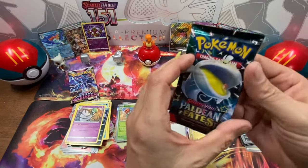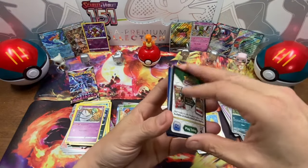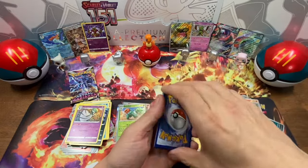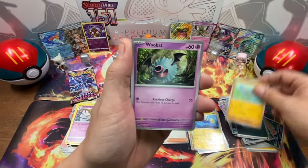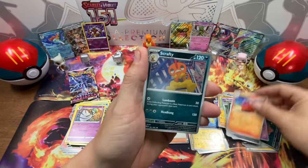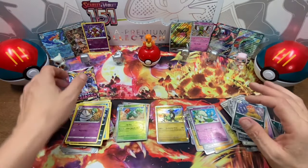Last pack here — Paldian Fates. This is going to be a tight one, guys. I'm going to have to pronounce the winner after I film this video. You guys are going to see the winner written down on the bottom of the screen, because unless I get a huge hit here, I really don't know who won this. Woobat, Tandemouse, Paldian Whooper, Dash Bun, Cam Rupp, Scrafty, Nimona Reverse Holo, Cottonee Reverse Holo, and Cyclazar Holo. This is going to be a tough one.